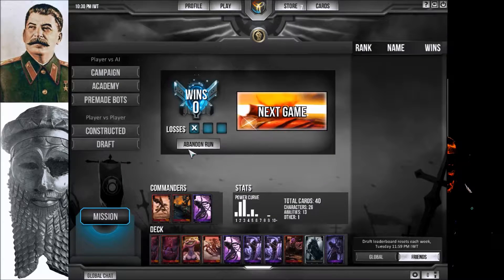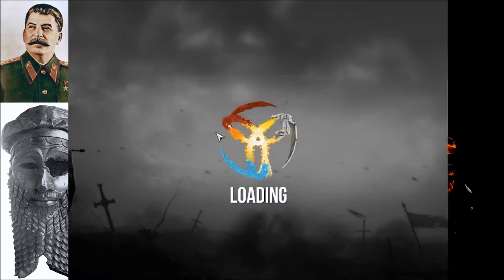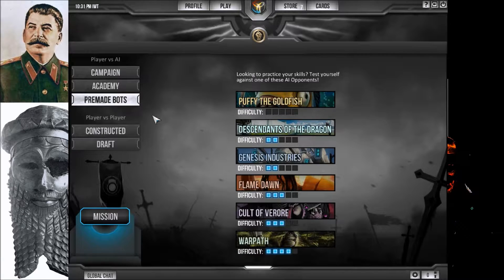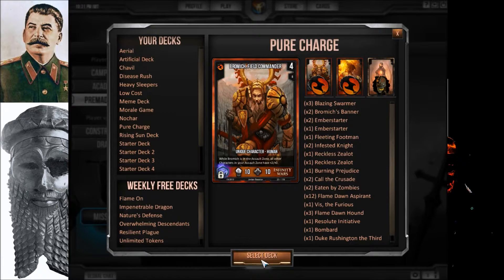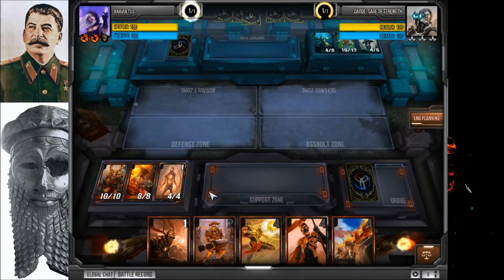I'm going to play a quick game against one of the bots just to show you how it works. This game isn't played very much, so I don't really have a good chance of finding an actual player. I'll use Descendants of Dragon as the bot, select my Pure Charge deck, and the game is starting.